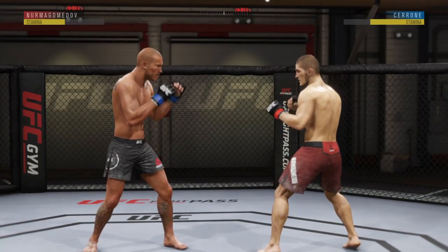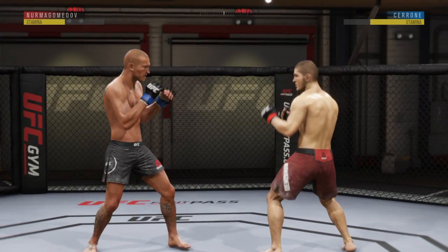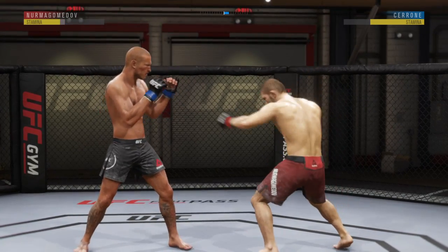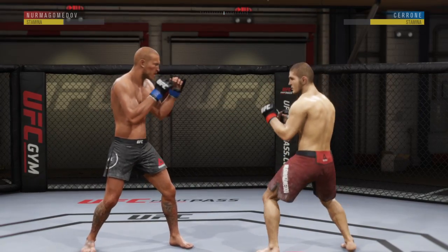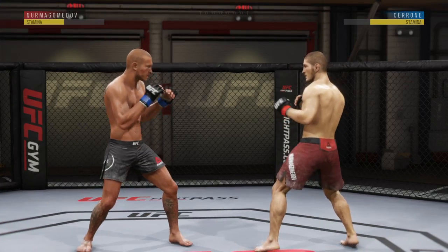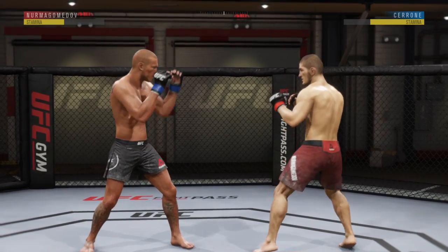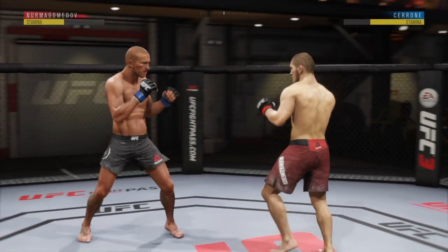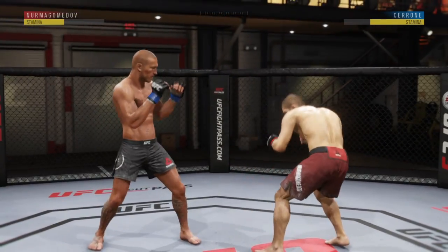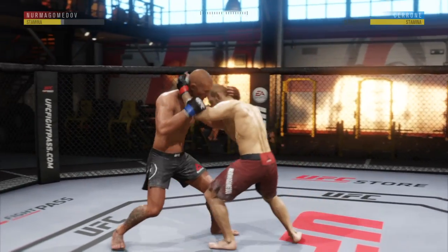Hey, what's up guys, it's Panda here from Panda Gaming. Welcome back — I have another tutorial for you today. We're going to go over the clinch game. The clinch game is a little bit harder in UFC 3 than it was in UFC 2, based off grappling stats — the transitions are a little bit faster now. The transitions look the same, so I'm not going to go into huge detail. I'll show you what they look like, tell you how to deny them, and we'll go from there.